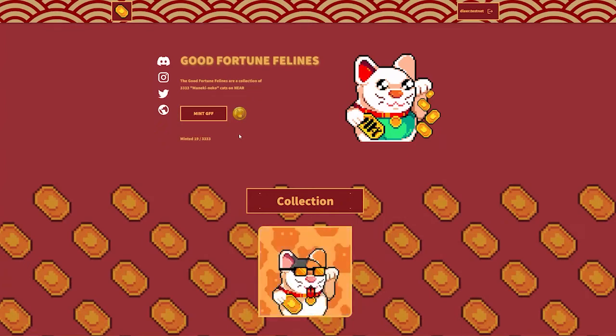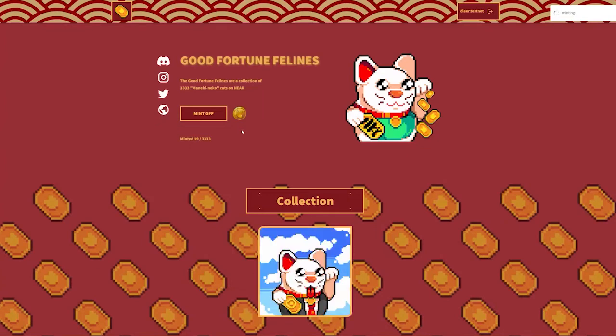Right now, we have it set up so there is one dummy Classy Kangaroo in this Testnet wallet. So I click the coin, and I mint my free Good Fortune Feline NFT. You can see nothing pops up for me to buy a Good Fortune Feline — I'm just minting it, and boom, it's minted.